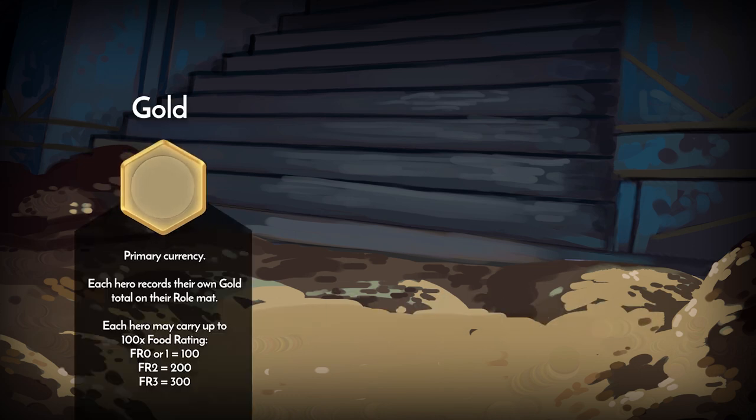Gold is the primary currency in Hexploreit. You can use it to purchase food, items, and equipment. Each hero may carry up to 100 times their initial food rating. Heroes with an initial food rating of 0 may still carry up to 100 gold.